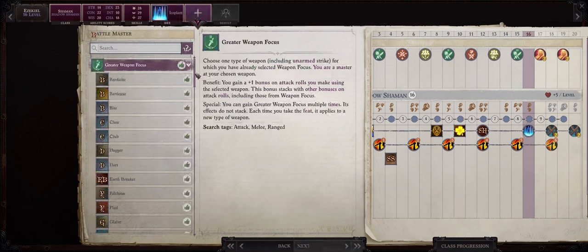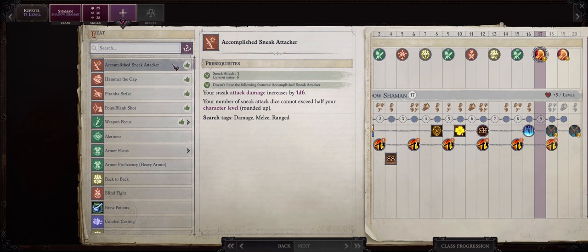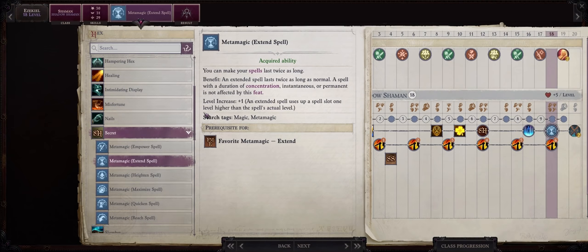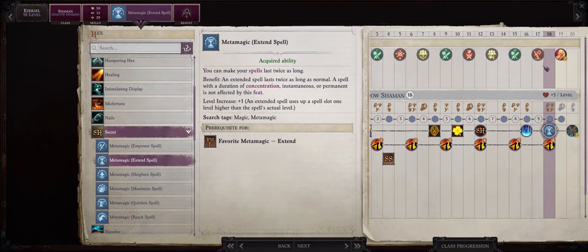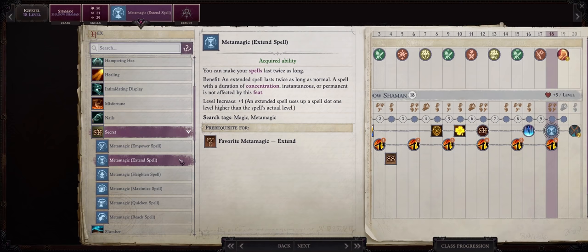I'll be going with Iceplant Hex, and because of Battle Master we now also gain Greater Weapon Focus in Kukri. At level 17, I would pick the Accomplished Sneak Attacker feat — by now we have picked most of the feats that matter, so an extra die of Sneak Attack will be helpful. For your level 18 hex, I'll be going with Secret: Extend Spell. The main reason is that as an Angel merged character, we can actually eventually extend our one-round spells into 24 hours, and at this point we will have enough caster level to do that.